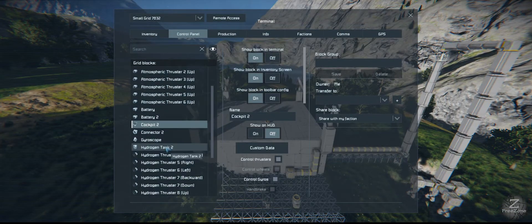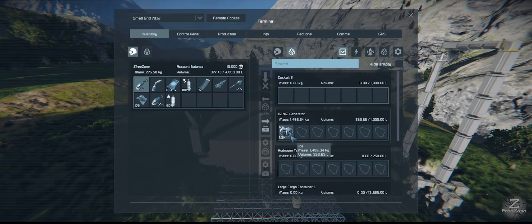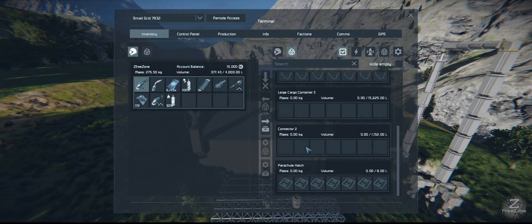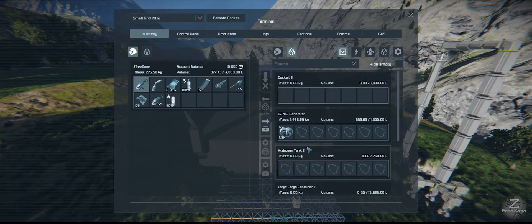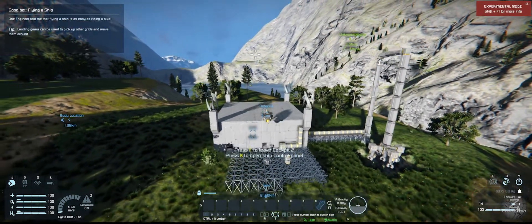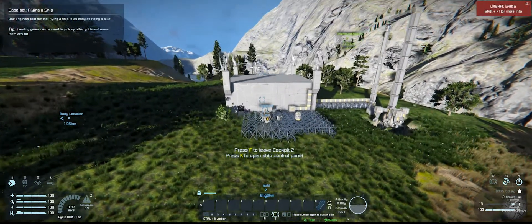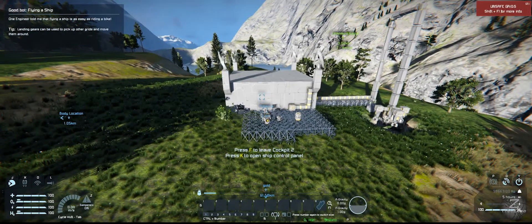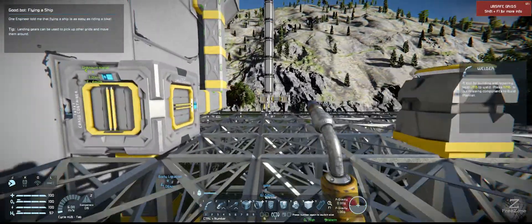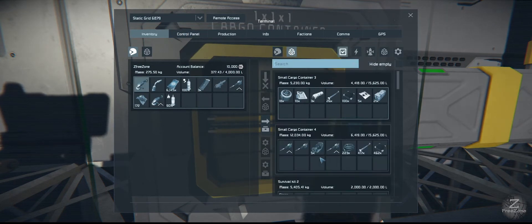We're going to have a look at this guy because this has got everything that we need now. We're going to have a look at the HG tanks and the cargo container, because I want to see how much ice we've got. We've got 1k there, it's only half full. And that's all the ice we have altogether. So we're definitely going to have to get some more ice here. Let's park down and we'll go grab some ice out of this guy, because we do need ice to re-enter.